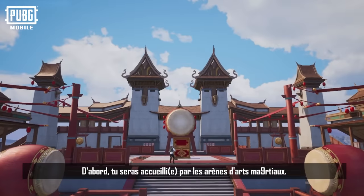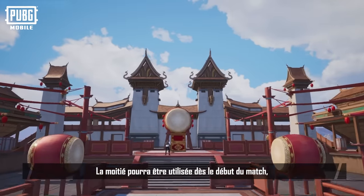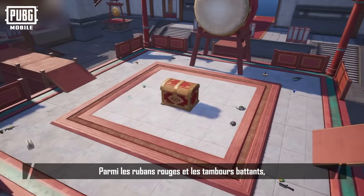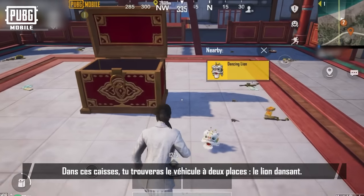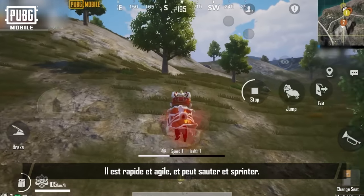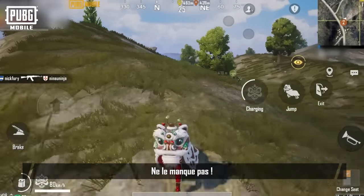First, you'll be greeted by the Martial Arts Arena. Multiple arenas are located at various spots on the map. Half of them will be ready to use when the match begins, and the other half will be closed by default until the countdown ends. Amid the floating red ribbons and thundering drumbeats, you'll find crates placed in the middle of the arenas. Inside those crates, you'll find the two-seater vehicle, Dancing Lion. It's fast and agile, and can jump and sprint. You can also store it in your backpack for repeated use.